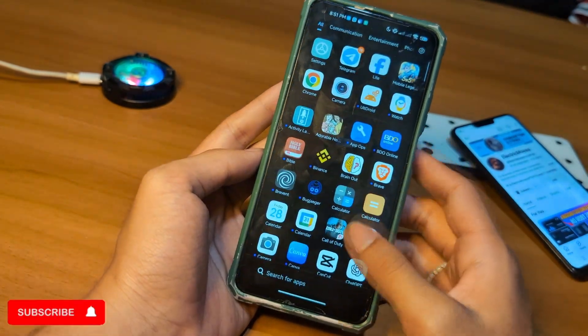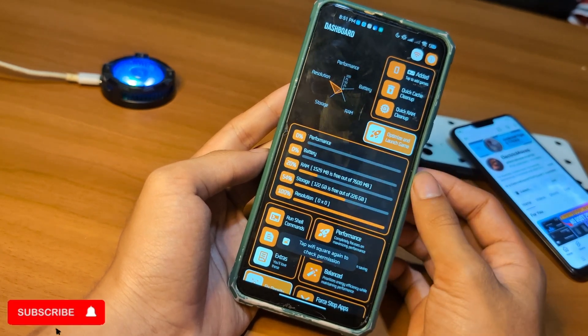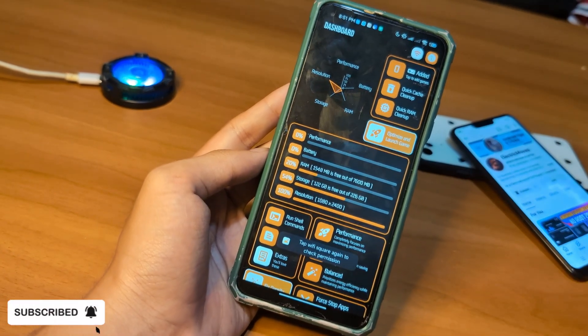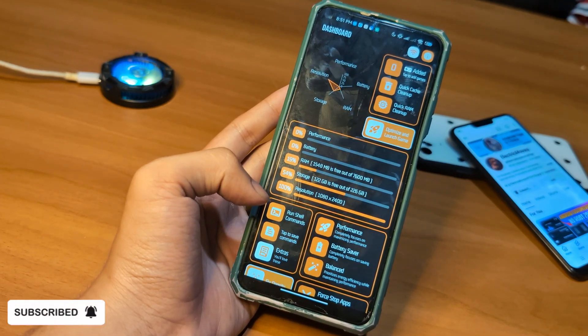Just open UltDroid, navigate to the Shizuku section, and tap Connect. If everything is set up correctly, you should see a confirmation message. Now UltDroid has all the permissions it needs to optimize your device.